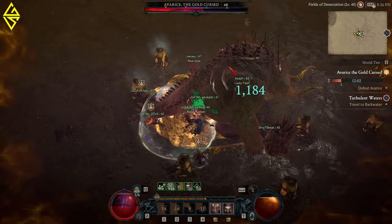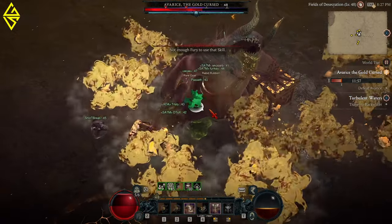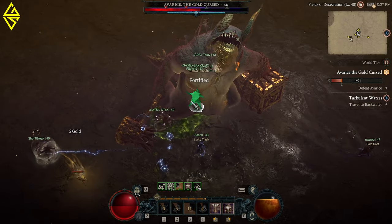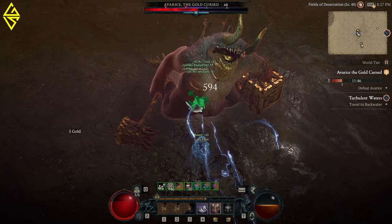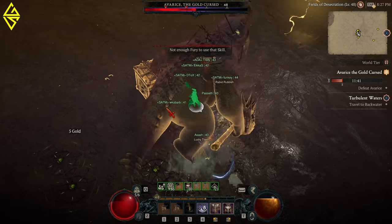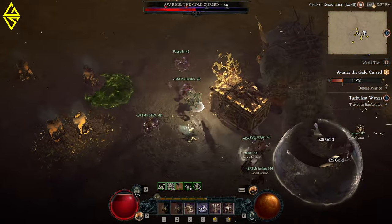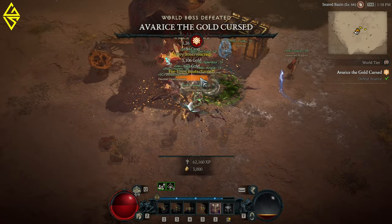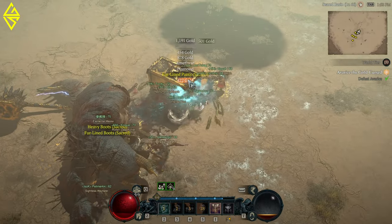Another thing to pay attention to: treasure goblins may spawn throughout the fight. You might not notice them if the fight is short, but if it takes longer — mostly in lower world tiers or at lower levels — then around the midpoint some goblins might spawn. Always keep an eye on your minimap and chase them down for extra loot. That's all of Avarice's attacks — it's a pretty easy boss to kill. Don't forget to open his chest afterward for even more loot.